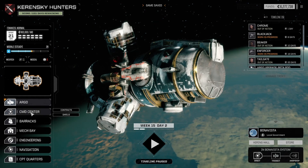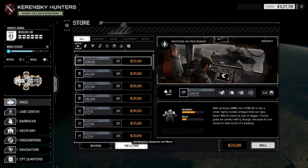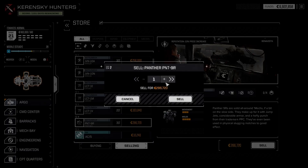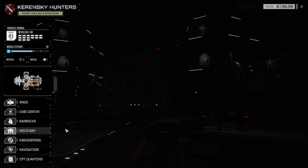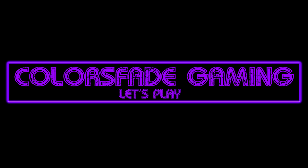Let's take a look at the store and sell duplicate mechs — we have a bunch of them. We got a few, so that's nice. That gets us up to 7.5 million before we leave the system. Now we have to fix mechs. And we come to the end of another episode. I'm your host Colors Fade — if you dig the episode give it a thumbs up, consider subscribing to my channel. My Patreon is listed in the description box below, and if you have a question or comment, leave it and I'll do my best to respond. I'll see you all next time.